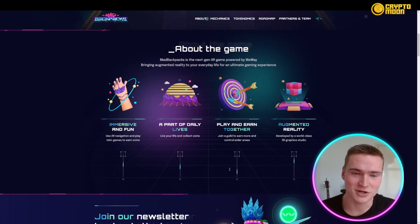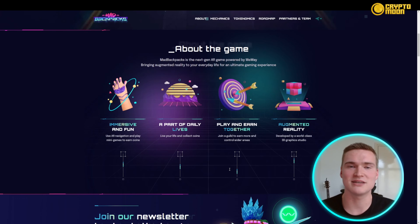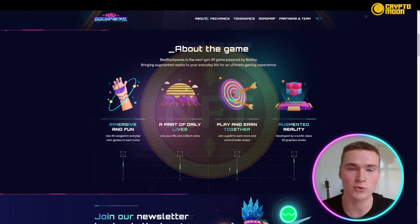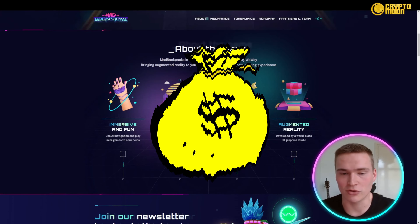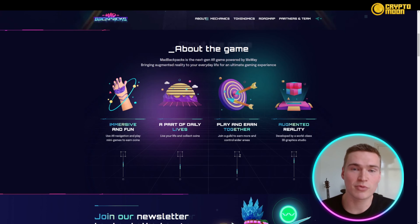The next game is called Matt Backpacks. It's a find-and-earn NFT game with augmented reality, built on the BSC network with the support of Wi-Way. You choose a unique backpack, upgrade it, look for tokens, and earn money on your way to work or just walking around the city. Community perks include earning $100 every week and participating in 10 NFT backpack drawings.